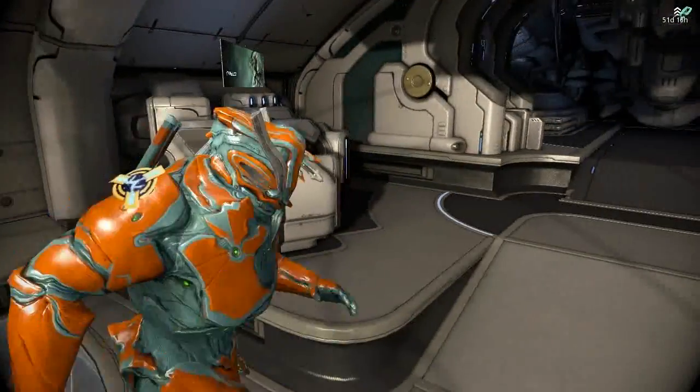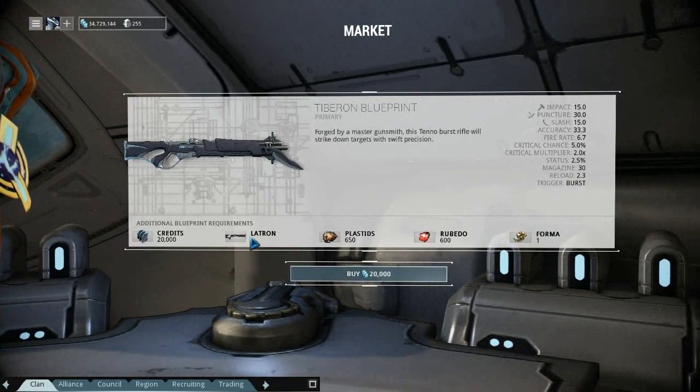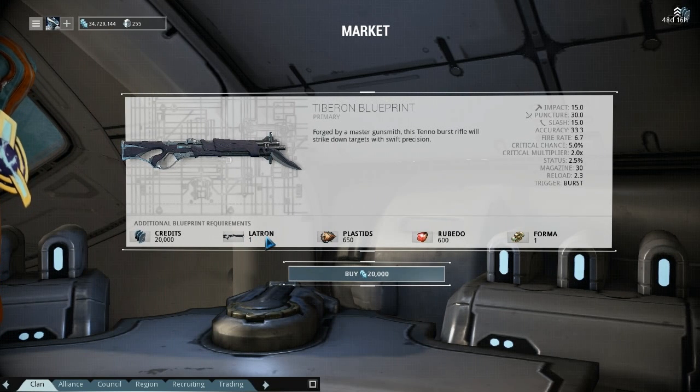When building the Tiberon, you could select the Latron Wraith or the Latron Prime — that was a bit weird, because mine didn't come up with the Prime, just the Wraith. They weren't meant to be there either, so that's also been fixed. Now it is just the Latron.